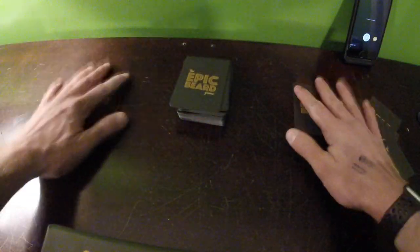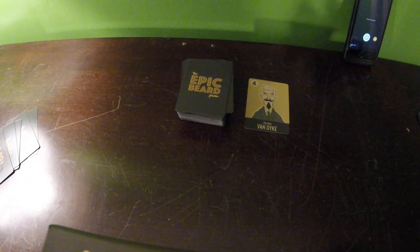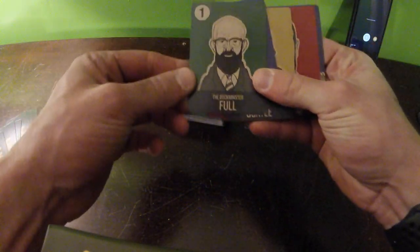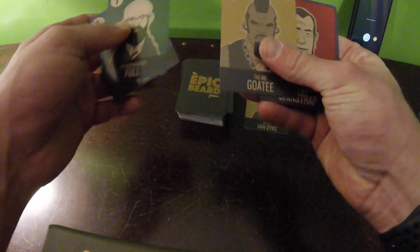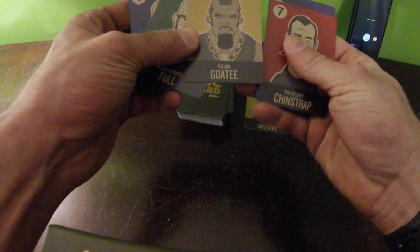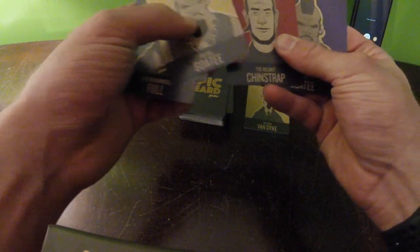When you get 6, everybody's going to take the first card and flip it over, just like in Uno. So there we have the Buckminster Full — we have a green one, a blue one — and then we have the Mr. Goatee. We have that one, and the Helmet Chin Strap.